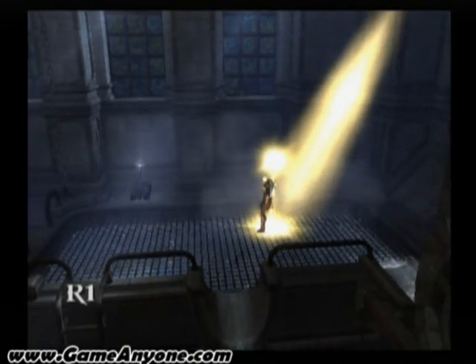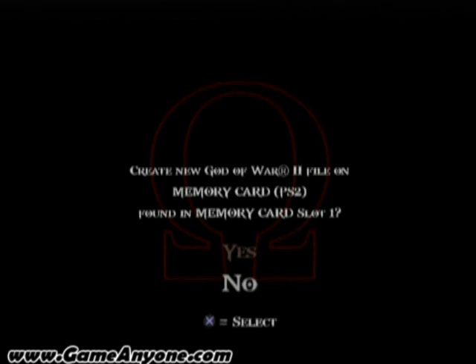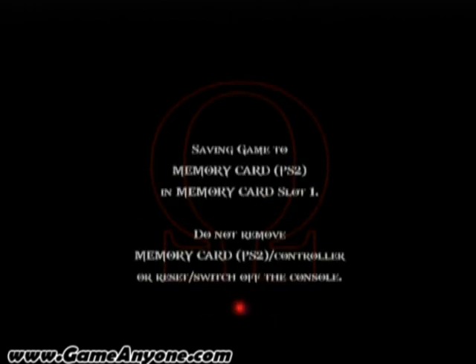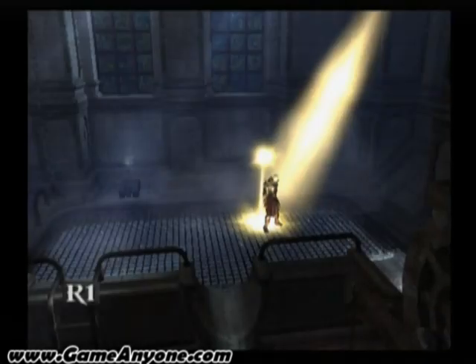It's kind of unfortunate that we reached a save point here, but I'm going to save my progress since I can. So you create a new file. I have a file somewhere, but it's probably on a different memory card. I might actually remove this screen — it takes forever. I almost thought it was frozen.